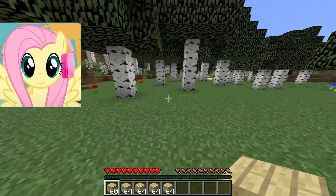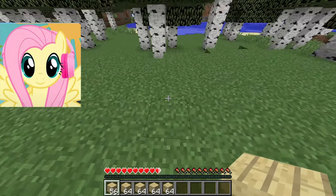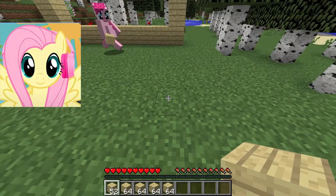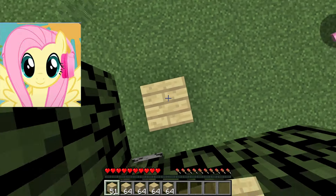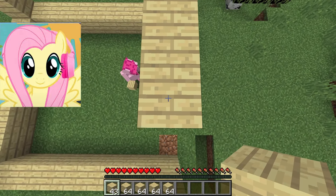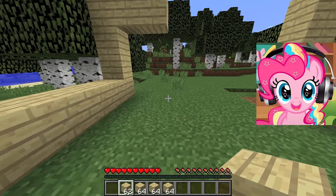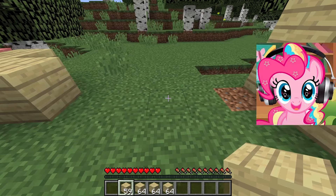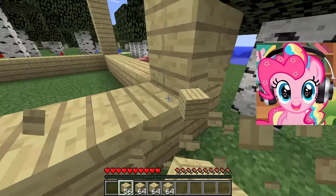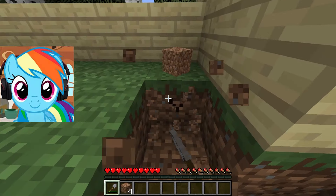Now we are already beginning to build our first house. I hope that it will be very reliable and we can live in it for a long time. I'm going to be doing the top of the house, or more specifically, the pole placement, as well as the connection from the top. Pinkie Pie will be helping me with this task, so that we immediately have a very beautiful home base. I will help Fluttershy with connecting the poles from below so that we can have full-fledged walls. We made the foundation of our house, and now we can start digging the ground to make a floor there.